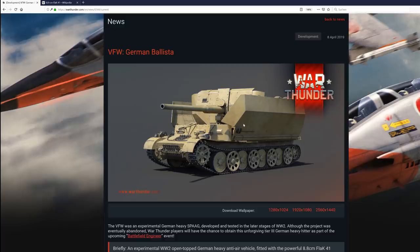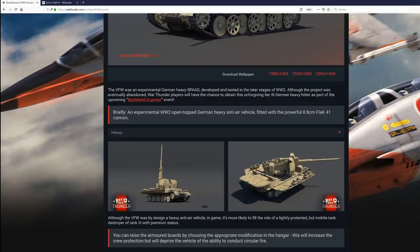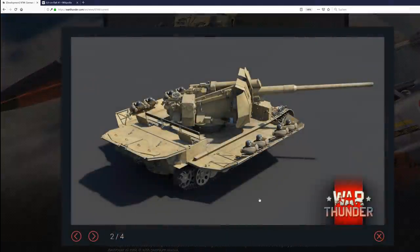It's been a long time since I played this, but we can read it by ourselves: it's an experimental World War II open-top German heavy anti-air vehicle fitted with the powerful 88mm Flak 41. You can see that it seems like you can deploy the side armor platings, and then you have either a 360-degree field of fire, or — looking at this bench here in the back — it seems like 135 degrees of field of fire to each side.